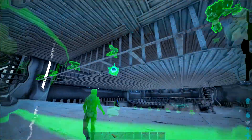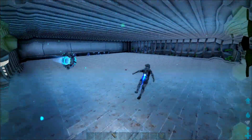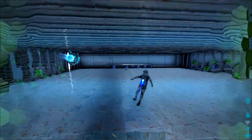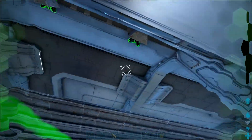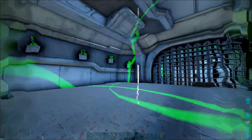This second floor is going to have Gigas and on the other side Quetzels. This third floor here is going to be filled with Parasers, Techrexes, and other things.